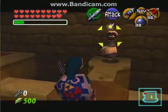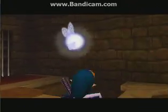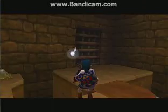Don't fire arrow the beamos — bomb the beamos. Come on Link, we learned this in Dungeon 2. And that opens the gated door over there.